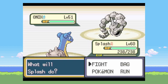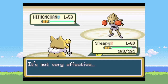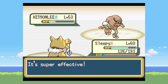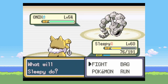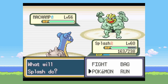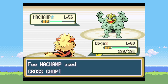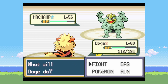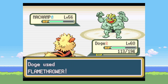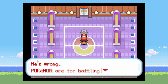On to Bruno. He leads with Onix and I lead with Lapras — Surf just kills it. I'm expecting a Sky Uppercut, so I go into Hypno who can tank it. I go for Psychic, then he uses Rock Tomb for a little speed control. For Hitmonlee, I go for a couple of Psychics and that's the end of those. I go back into Lapras and then go into Growlithe to get the Intimidate down and go for a Flamethrower. Cross Chop is very prone to critical hits, which would probably kill me — luckily it didn't.